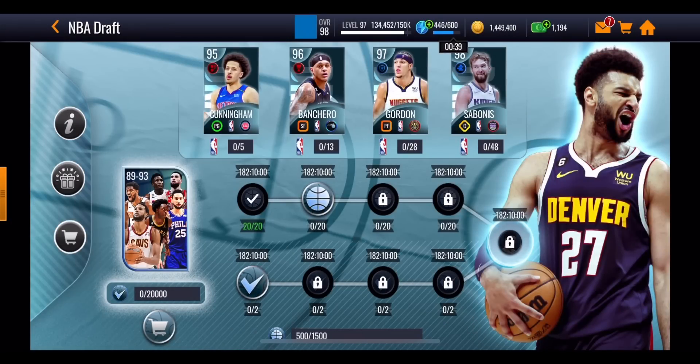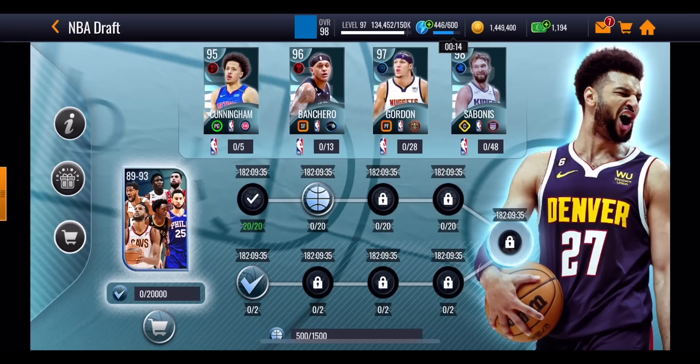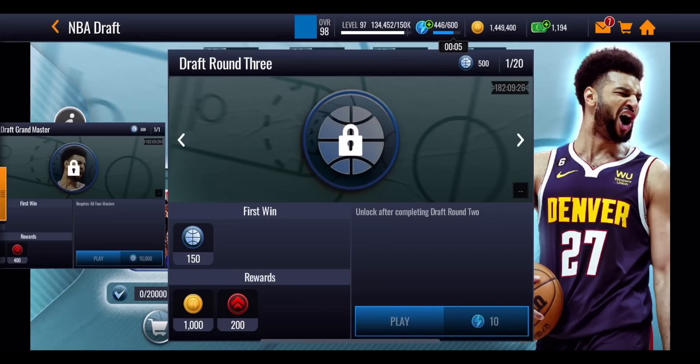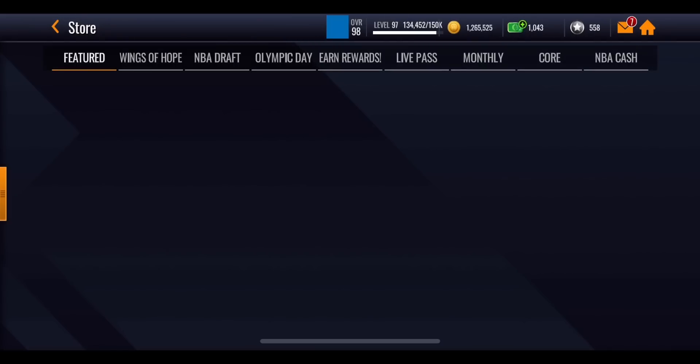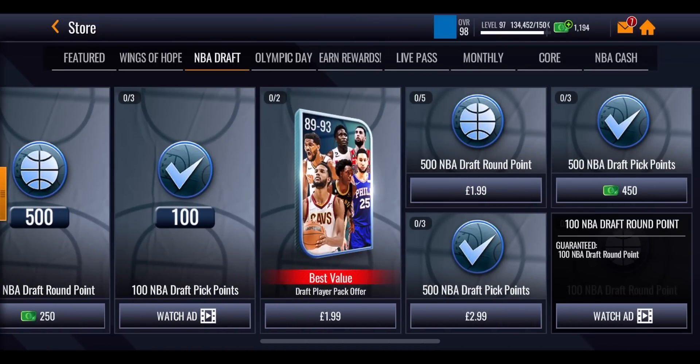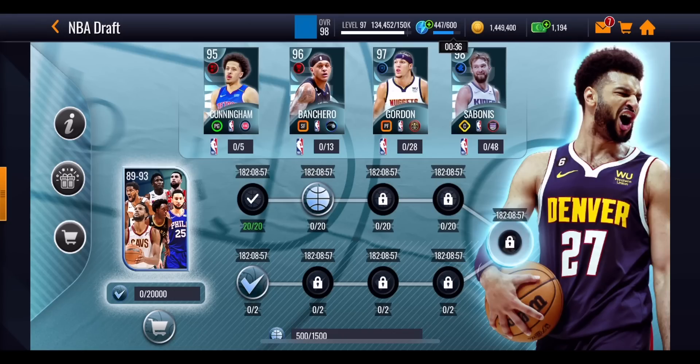Now let's take a look at the calculations — are you going to be able to get Jamal Murray no money spent? Probably not. Starting with round points: draft round one gives 25 points per event times 20, that's 500. Round two gives 50 points per event — 1,000 total. Round three gives 150 points per event — 3,000 total. Round four gives 300 points per event — 6,000 total. That adds up to 10,500 round points. Plus the watch ad pack in the store done three times every day for eight days gives another 2,400. That is 12,900 round points total throughout the promo.